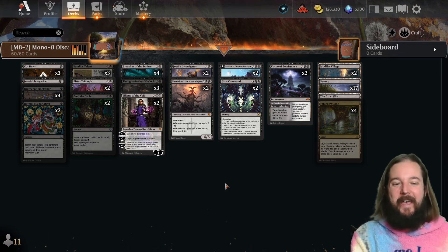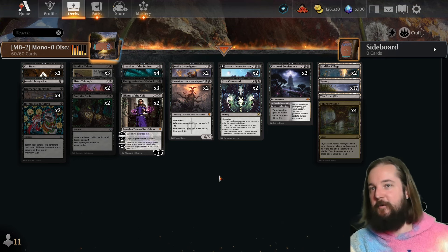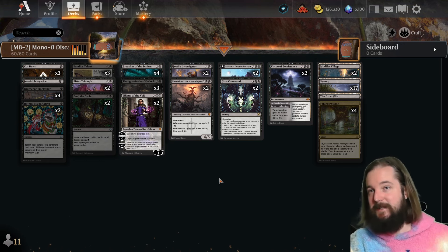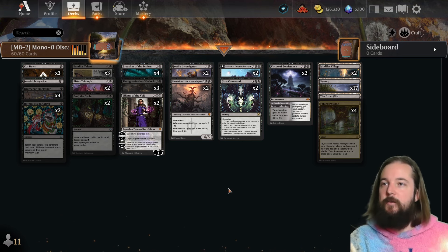The second deck is Mono-Black Discard by Lazy Goblin, which went 49 and 33 for a 60% win rate in Mythic. We're definitely going to see some form of the mono-black space emerge as a meta deck because black got a lot of tools.